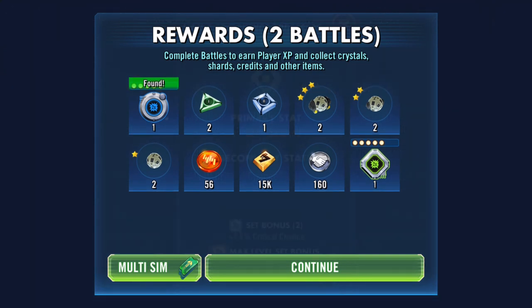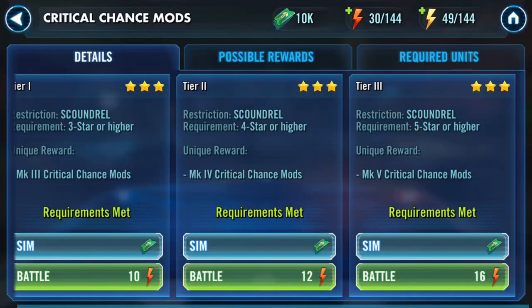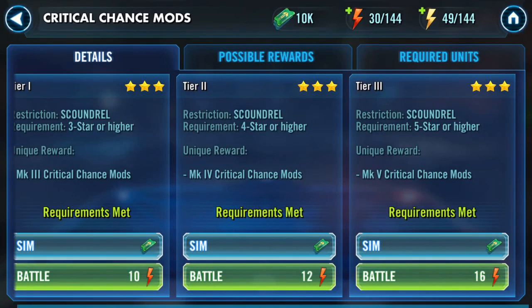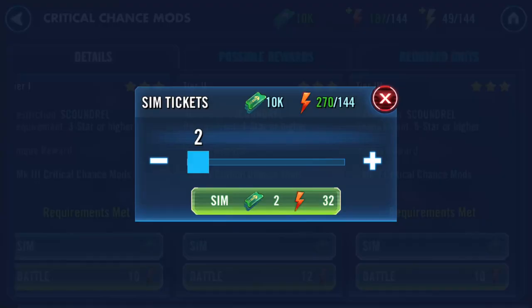Is anyone else experiencing this as well? Once you look at the first one you've got to kind of look through — so health, it's a health mod and it's showing speed. I can just about see through it — it's a health mod with crit chance and speed, one of which will... there will be two turns. I'm gonna have a bit of a pop at this, we'll go up to threes.